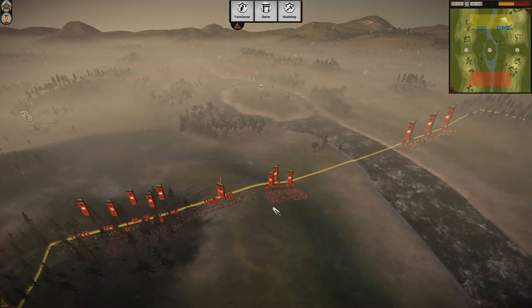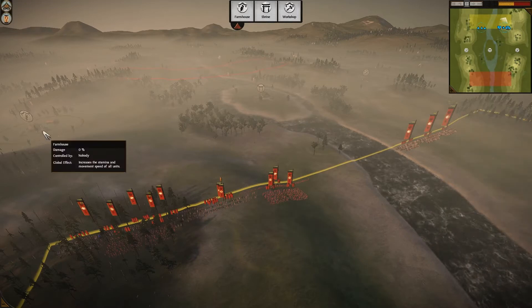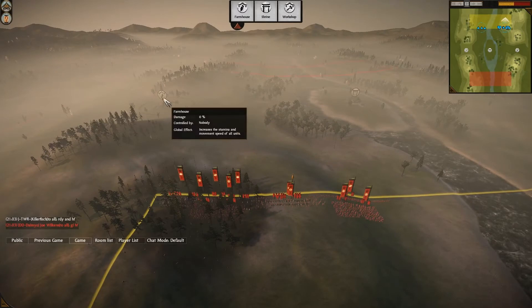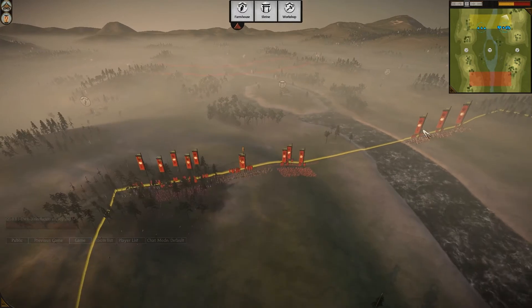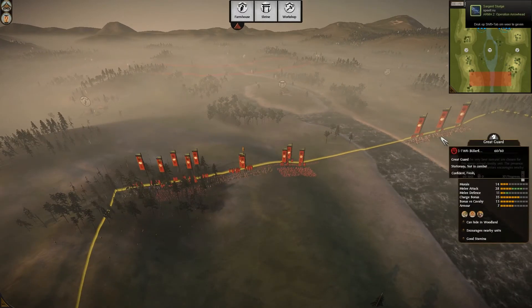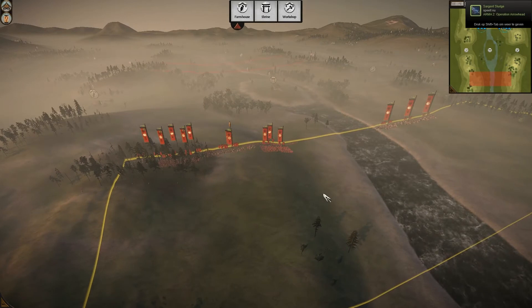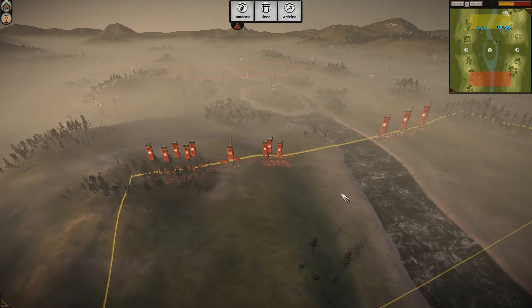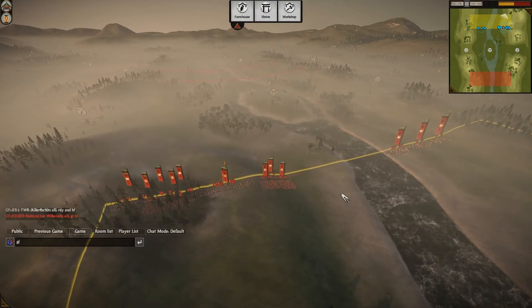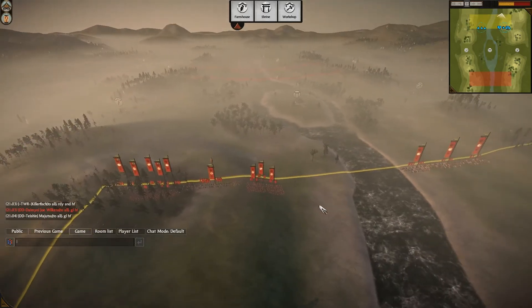Interesting to see Killerfish choose the left side. He's going for the farmhouse for mobility, and with his Mounted Gunners he can be really quick. If he keeps his cavalry alive with his Mounted Gunners, they won't waver and get away, and he can shoot all of Joe's army if Joe has lost all his ranged units.